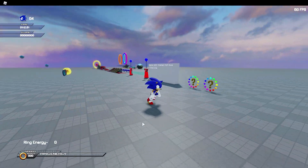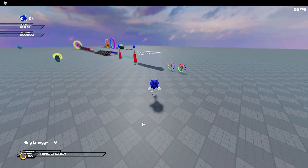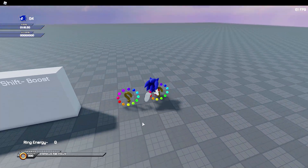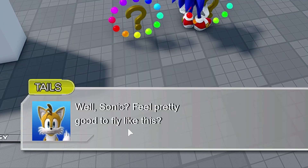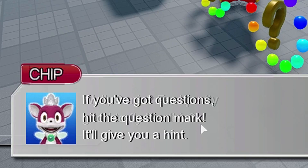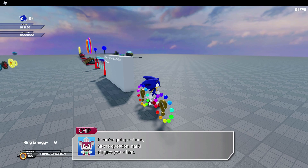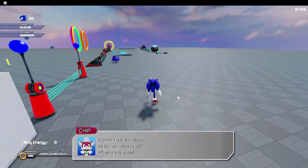Okay, let's go take a look around, shall we? As I said, there's not much here by the looks of it, but what are these saying here? Oh — Sonic, feel pretty good to fly like this? I'm not really flying, Tails, but thanks. Chip, if you've got questions, hit the question mark. It'll give you a hint. I don't see a — oh, like these question marks here that I'm touching?